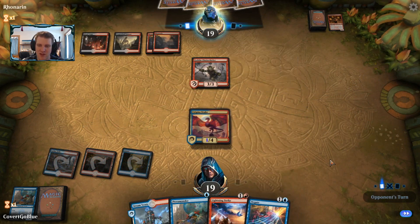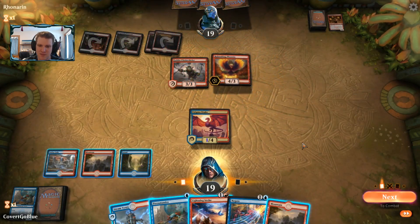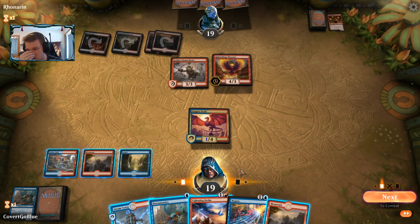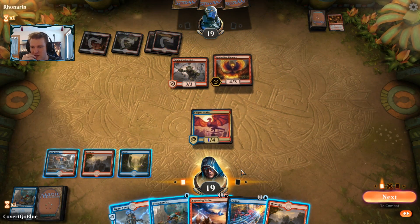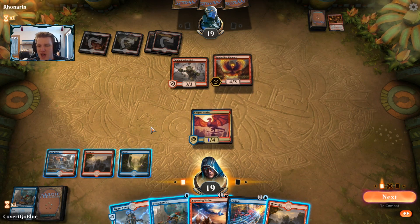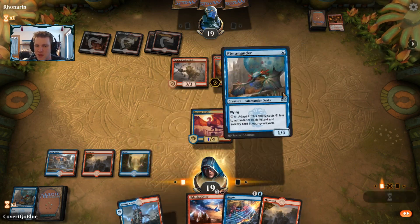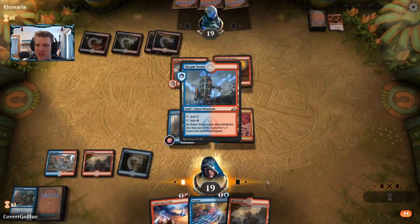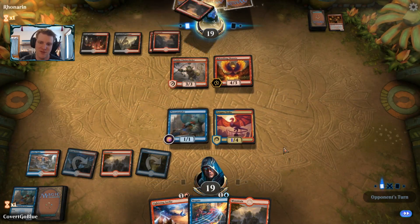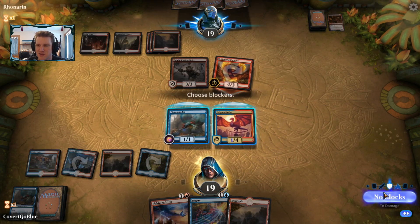Whether or not to play the other Terramander and hold the Strike — I kind of feel like I have to race. If the opponent has a second Chain Whirler that's really bad. At this point there's not a lot I can play around — Phoenix is so good against me. I'll get this other Terramander on the battlefield because it can help me race, and we'll pass. If the opponent attacks with the Phoenix, I'll Lightning Strike the Chain Whirler, counter-attack, and hope they start bricking.